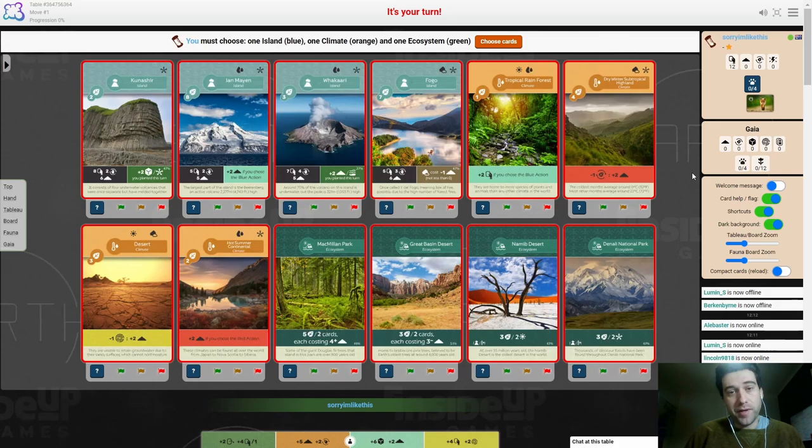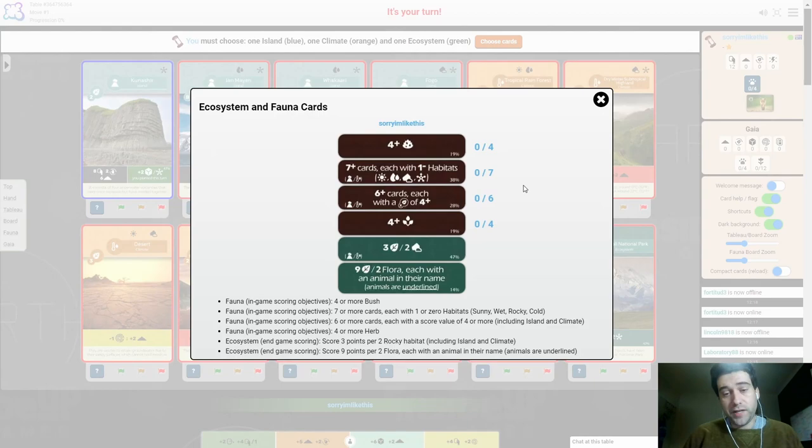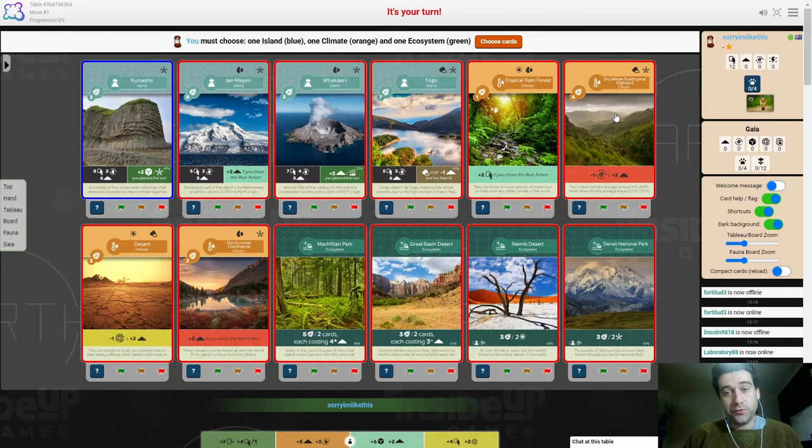The key to planting as often as possible starts with your island card. You want a good island card that gives you as many cards and soil as possible. Generally, the lower amount of victory points that an island card gives, the better it's going to be. Six cards and six soil is a great amount to start with. Your climate card is less important, as most of them are all reasonable choices. As our game plan is to be planting as much as possible, I tend to avoid cards that only give you benefits if you use the action. Usually what will help me decide is looking at the common objectives. In this case, we want cards that have four or more victory points, as well as rocky habitats. This climate card fits both those categories.